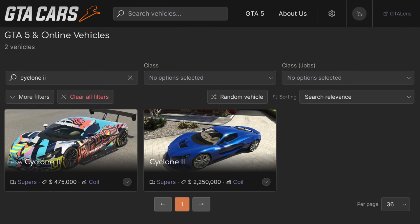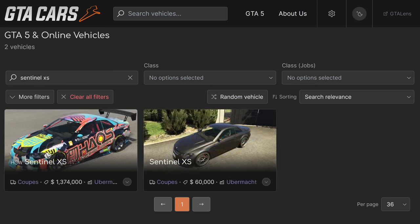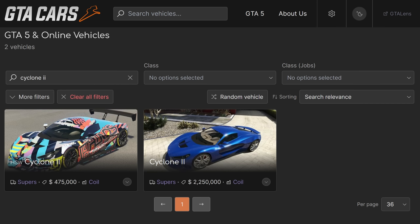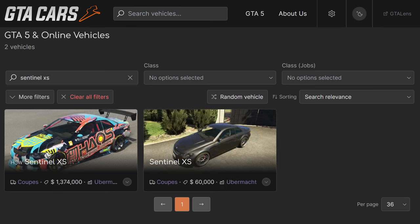HSW continues to be added to new cars, completely missing the point of it existing to make old cars better and more competitive. You don't need HSW to make a new car fast — it can just be made fast from the start. Previously, if a car was expensive the HSW upgrade was relatively inexpensive, with the opposite true for cheaper cars. For example, the Cyclone II costs $2.2 million and its HSW upgrade was just under 500k, whereas the $60k Sentinel XS had its HSW upgrade set to just under $1.4 million.